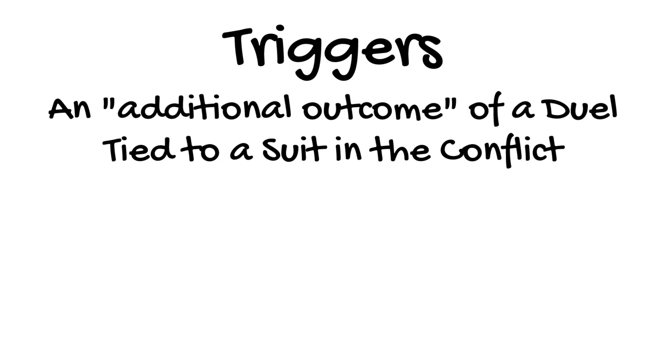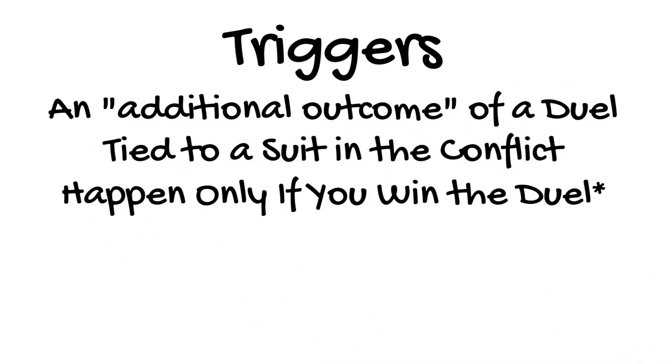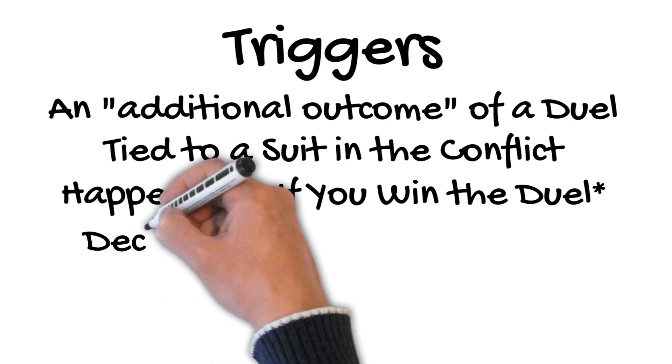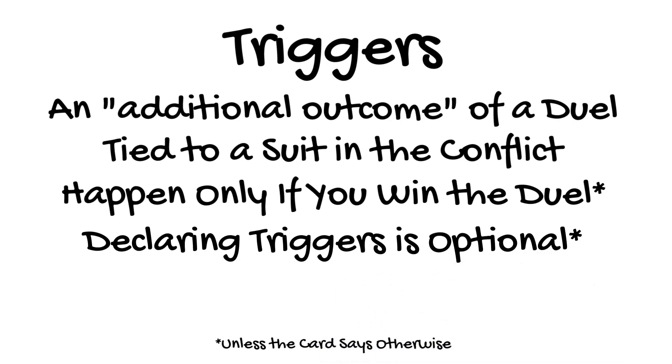There are specific rules about when triggers take place, but unless the card says otherwise, the assumption for every trigger is that it happens only after that model succeeds in the duel. Taggart did not get his Siphon Essence trigger because he lost that duel. Angelica got to use her defensive Get Off the Stage trigger because she won that duel. She didn't get to use that trigger in his Peacebringer attack because she lost that duel. We'll discuss trigger timing more later on. Unless your action or ability says you must declare a trigger, declaring a trigger is always optional, especially if you know your opponent will have a special reaction to your trigger.